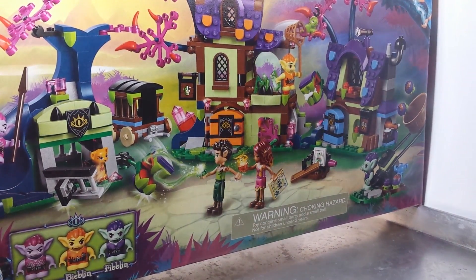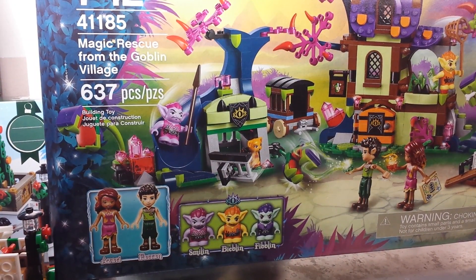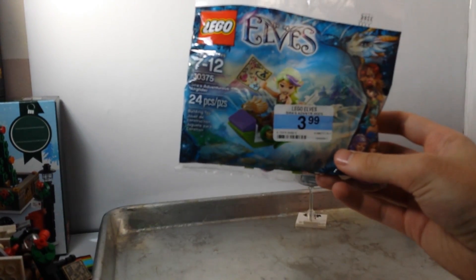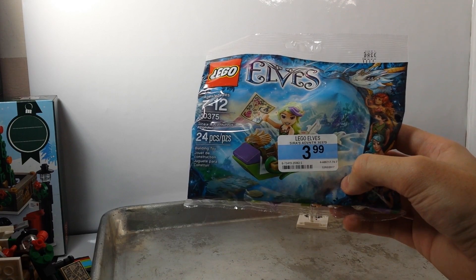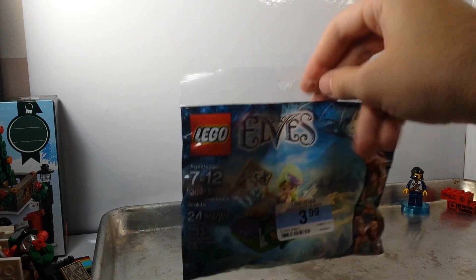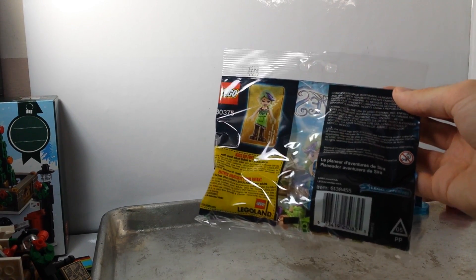So what about the Elves set? This one here is the Magic Rescue from Goblin Village — it's 637 pieces, and that's way too many pieces to get covered with Cheeto dust. So I'm going to be using this one instead: Sierra's Adventurous Air Glider. I've already reviewed this one, but you may see it was $3.99 because my Kmart was going out of business, and it was like an extra 40% off.